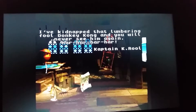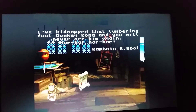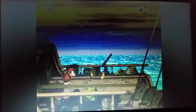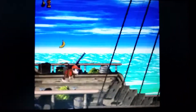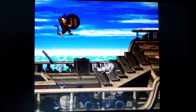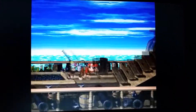Storyline, basically: 'I kidnapped that lumbering fool, Donkey Kong, and you will never see him again. Har har har!' So yeah, Donkey Kong's captured. You will find a 1-up if you come in here. And our captor is none other than Captain K. Rool. So yeah, we get to play as Diddy Kong, and Dixie Kong is his partner in crime.